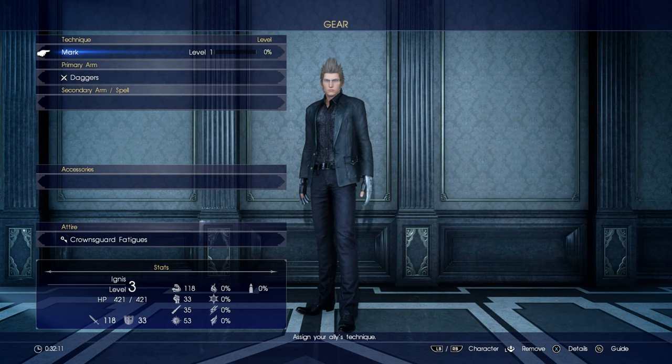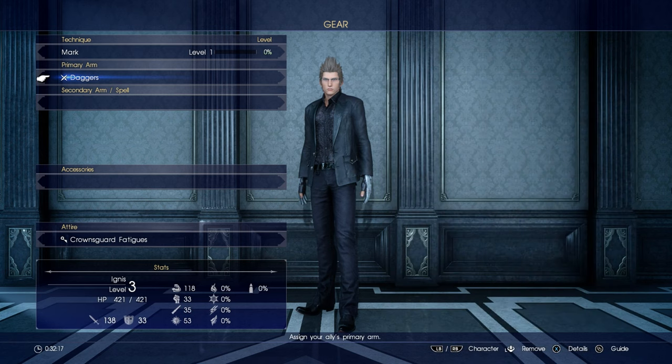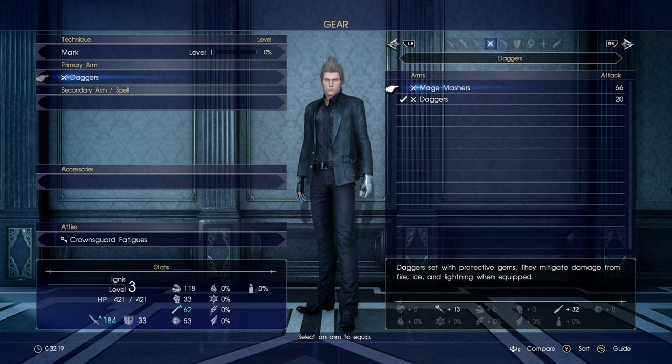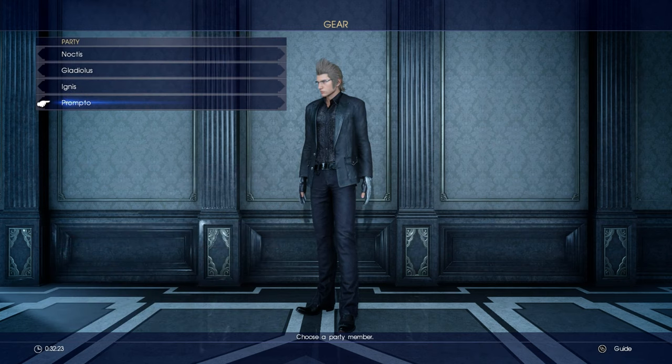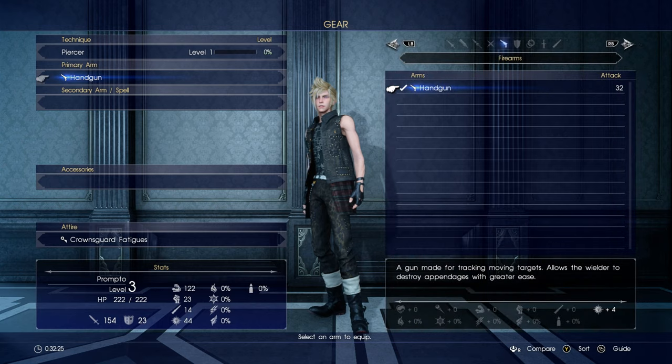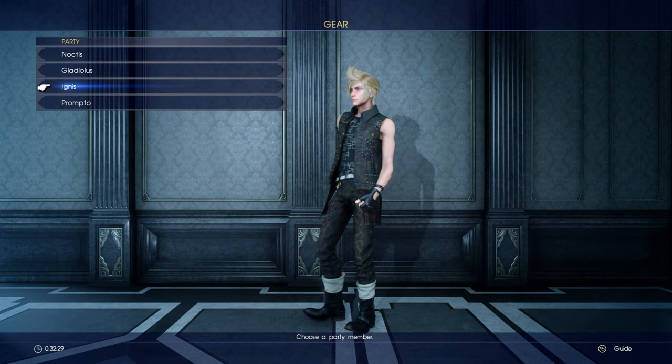Do they have? Okay, check. Do they have? Yeah, they have another dagger. Which one did they — I don't know which one he was using. Prompto handgun — okay, he doesn't have anything else.